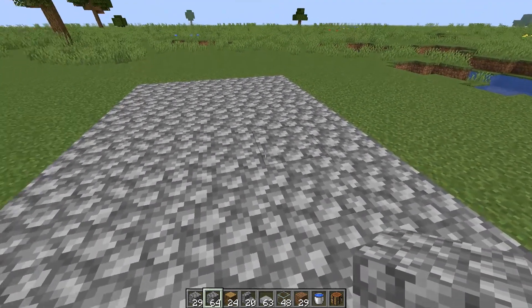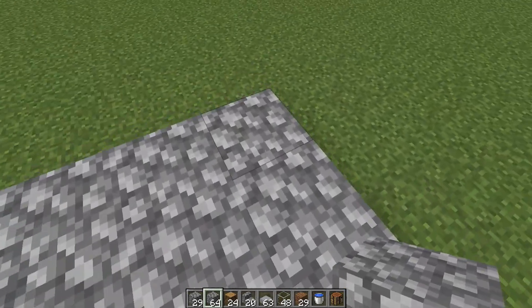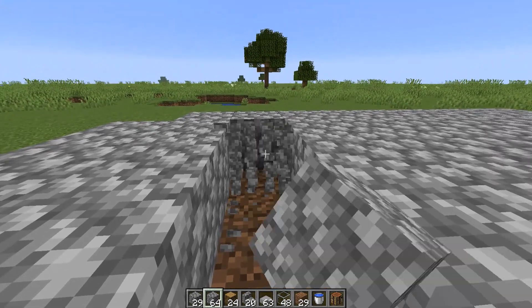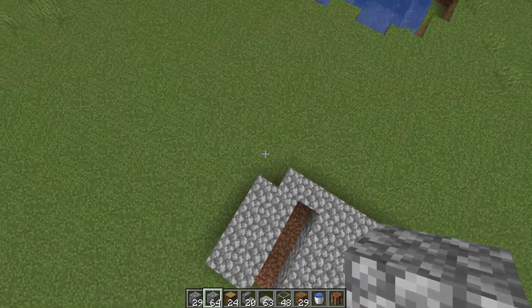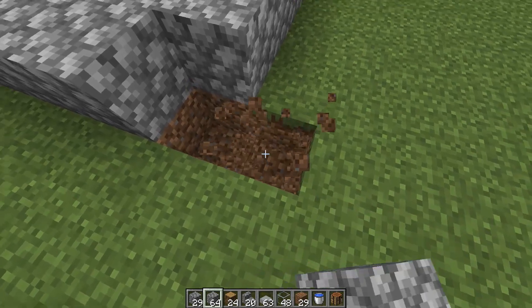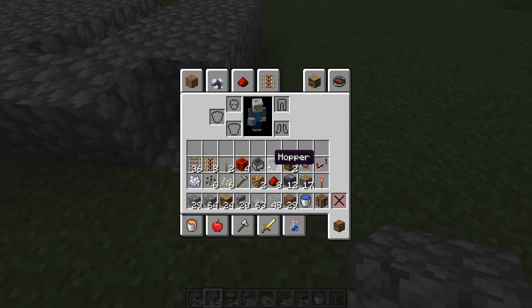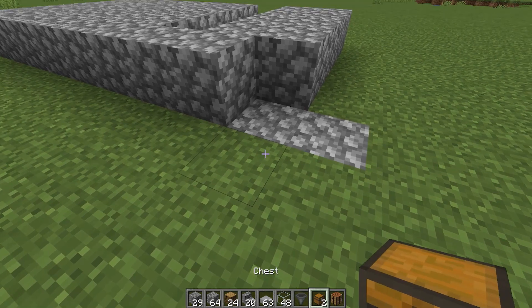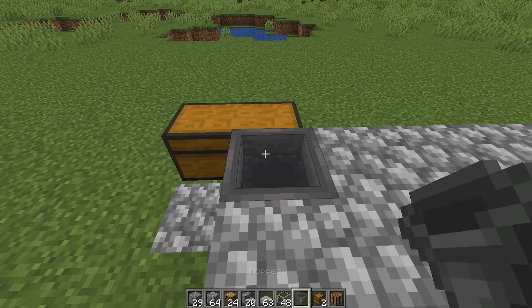Now that we have the structure made, we're going to take a couple blocks out. We're going to take this front corner up here out and then come over to the back side, count over 2 and then come in 4 and remove 4 blocks. Coming over to this front corner, we're going to remove these 2 blocks and put stone down. Then grab our hopper and chest and put the chest down right in front of these 2 blocks. The hopper is going to face into the back of the chest — crouch and click into the back of the chest.